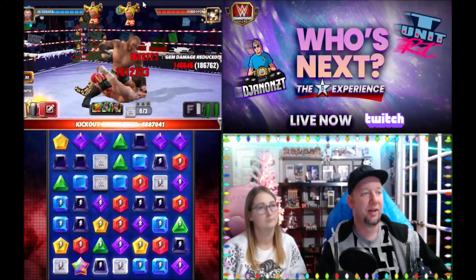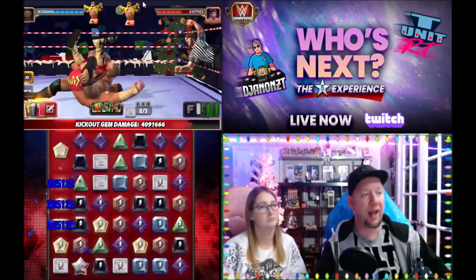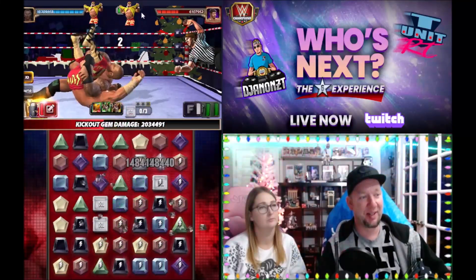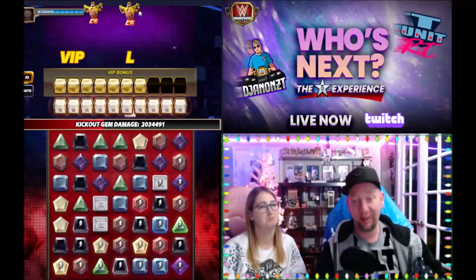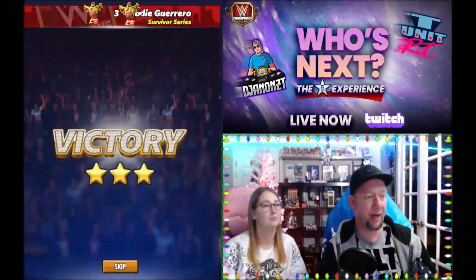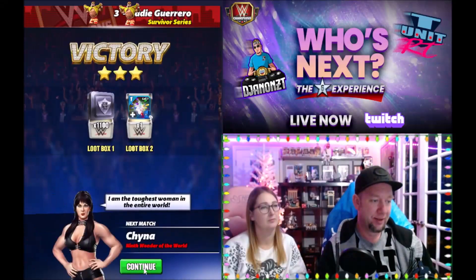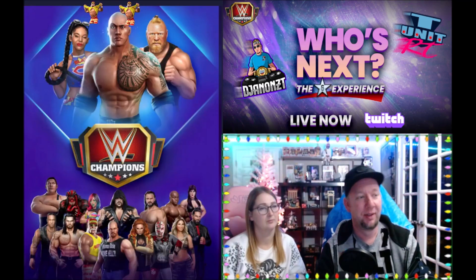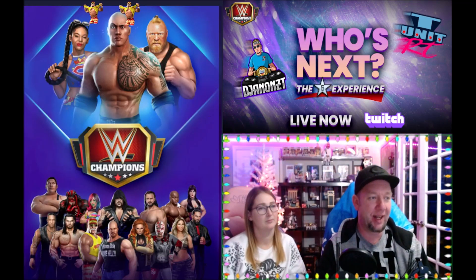I'm actually not gonna hit the other move because I don't want to blow him up, but we're gonna hit the pin here. See what we get — 4.8 million. That's six star bronze against six star bronze, and he's out of here. Dang, Randy. That was quick — 4.8 milli. Let's try it again.